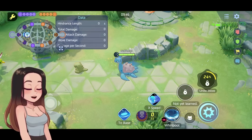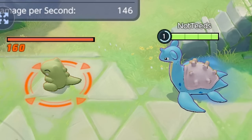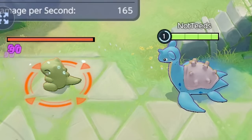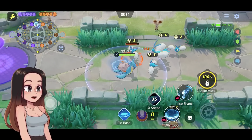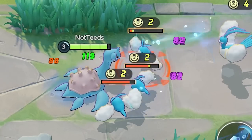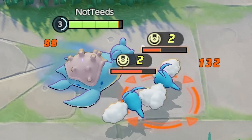For Lapras's basic attack, it becomes a boosted attack every third attack. This launches a blast of water, deals damage, and it also heals you. This boosted basic attack goes through targets so you can hit multiple things — it has a piercing effect. You can also see the heal as well; it's really nice.